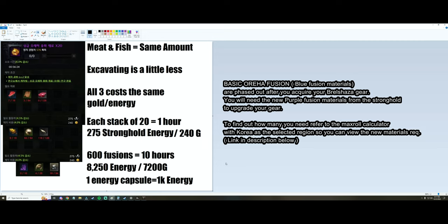Regardless of which material you use, it'll be 275 energy per stack and 240 gold per stack when crafting. They're going to be 20 in a stack, so each stack of 20 will cost you 275 stronghold energy and 240 gold and take an hour to make. If you craft 600, it'll cost 10 hours, 8,250 energy, and 7,200 gold.